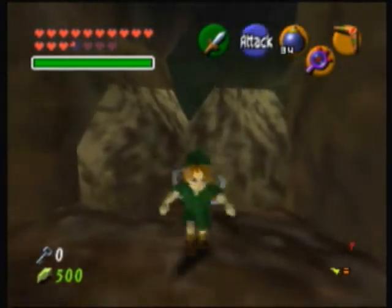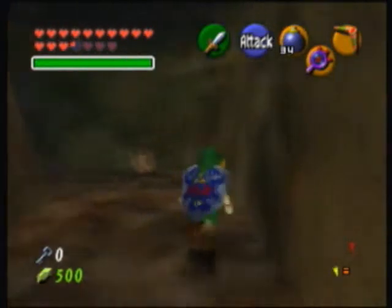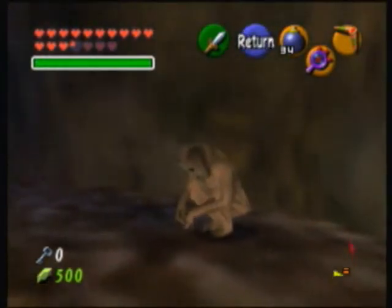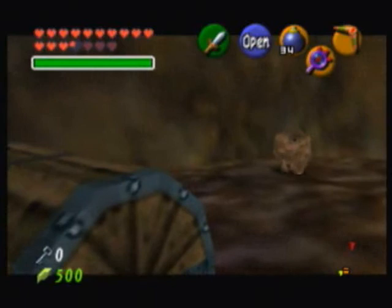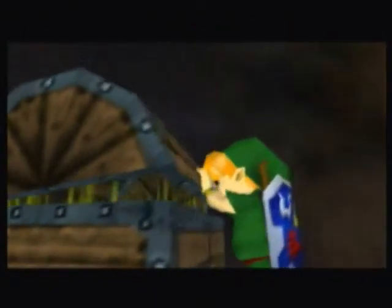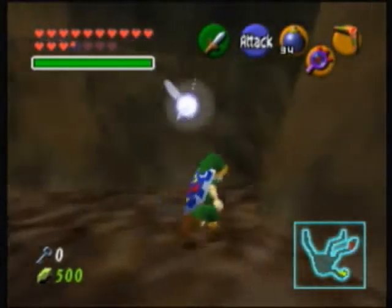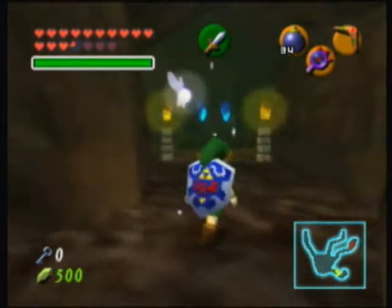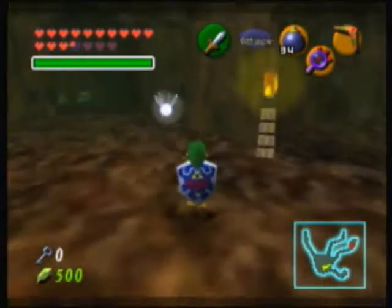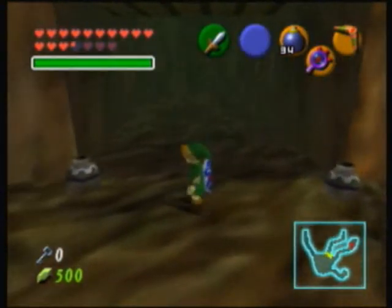Let's blow up these rocks because I actually think there are some Redeads behind here having a slumber party. Only one? Okay, that's surprising. Let's open this chest anyway. I do remember that in one of the two versions — Master Quest or this version — there is a group of Redeads and you need to defeat them, and that can be kind of tricky as a child because they keep grabbing you constantly. Apparently there's nothing more we can do here — we've pretty much explored all the rooms.